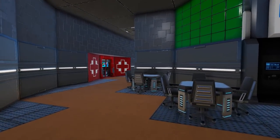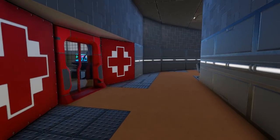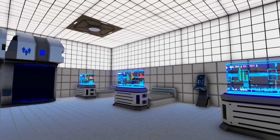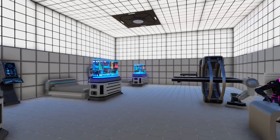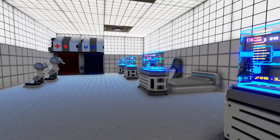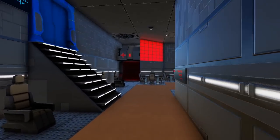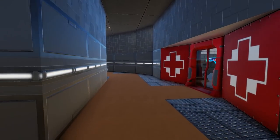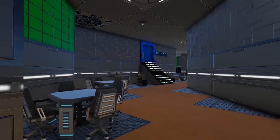Continuing on to the middle, passing the O2 station and all the seats, we come into the medical bay which looks very nice, very clean, and has all the different medical scanners and just everything we need to keep ourselves healthy. Coming from the other direction in the red section of the ship you will instead have a medic station where the oxygen station was on the green side.